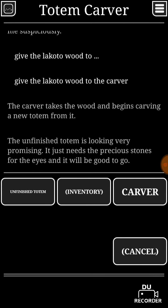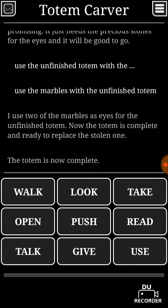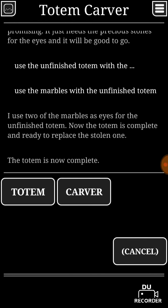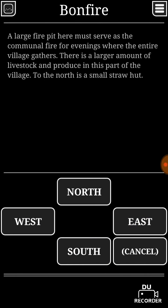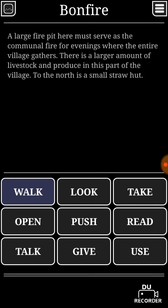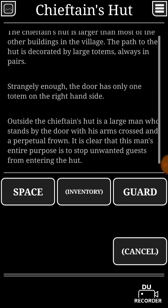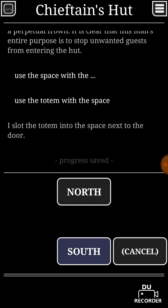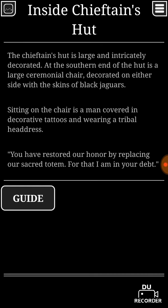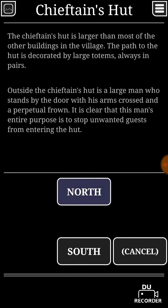Use the unfinished totem with the marbles — you don't give the marbles, you use it. Now we can give this to the guard — not that guy, this guy. Use the space with the totem. Thank you, now we can go inside. Now we can talk.